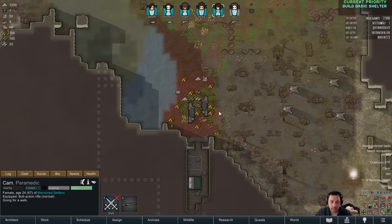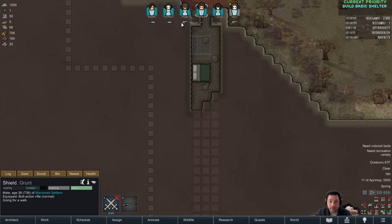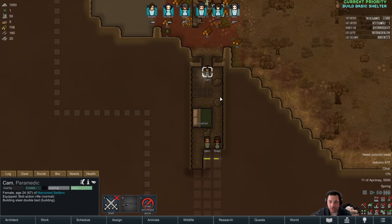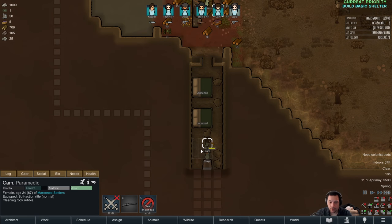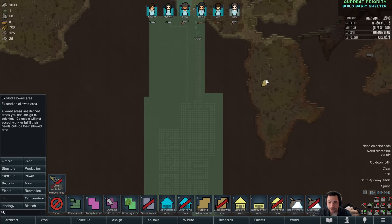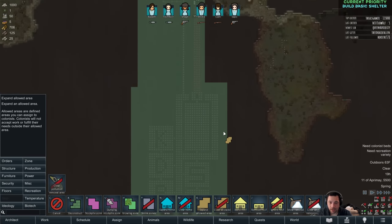We're starting to get beds. I'm going to force these guys to start working — Kadath, Shea, and Sapo — come in back here and do the mining. Cam's working on the beds, so at least we sleep indoors tonight. I might try for everybody having nicer beds eventually. I don't want to get too close to the eastern wall because I don't want to promote sappers coming through, so I've got to be careful how to expand.